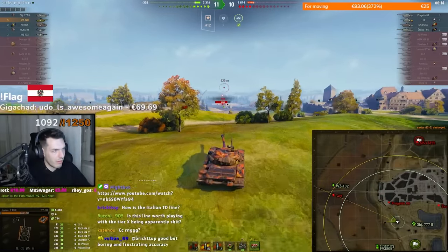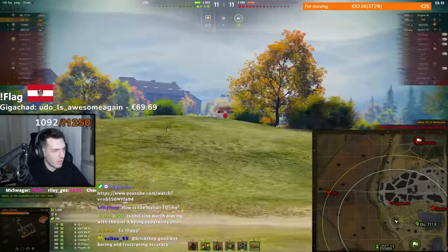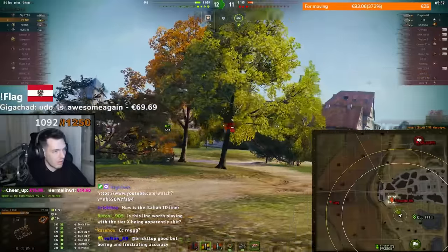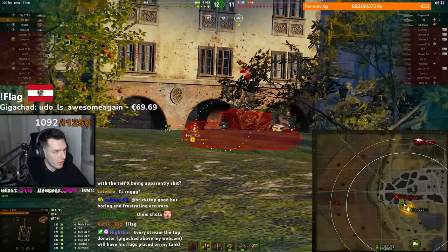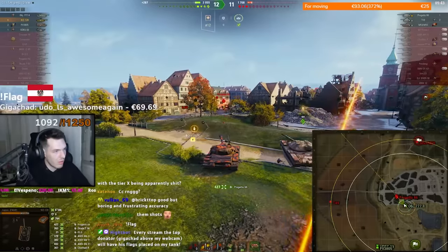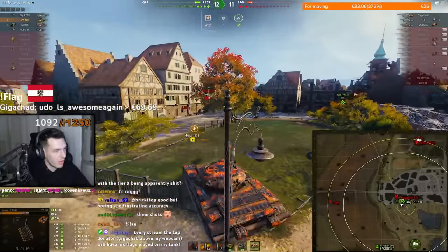After killing the IS3, I look at the T49 to see if I can shoot him but I cannot. I get spotted, and I see that the triple center is pushing from the right side, so I just go behind the projectile to be able to kill him. Afterwards we just need to find the T49 and the enemy RT.